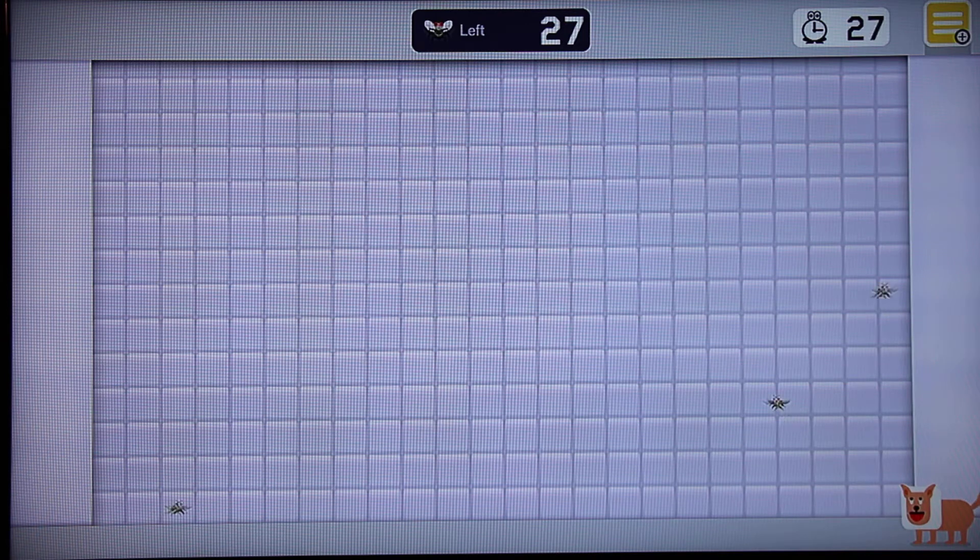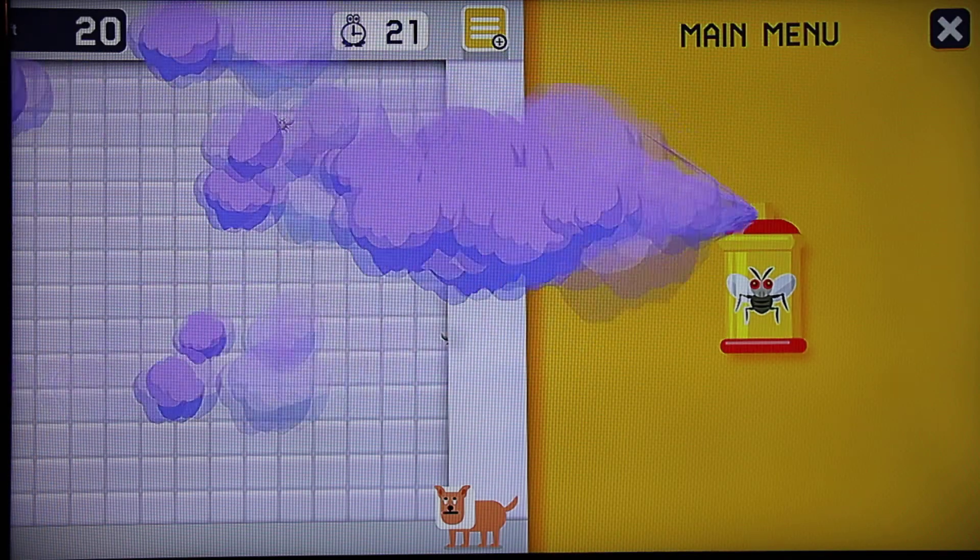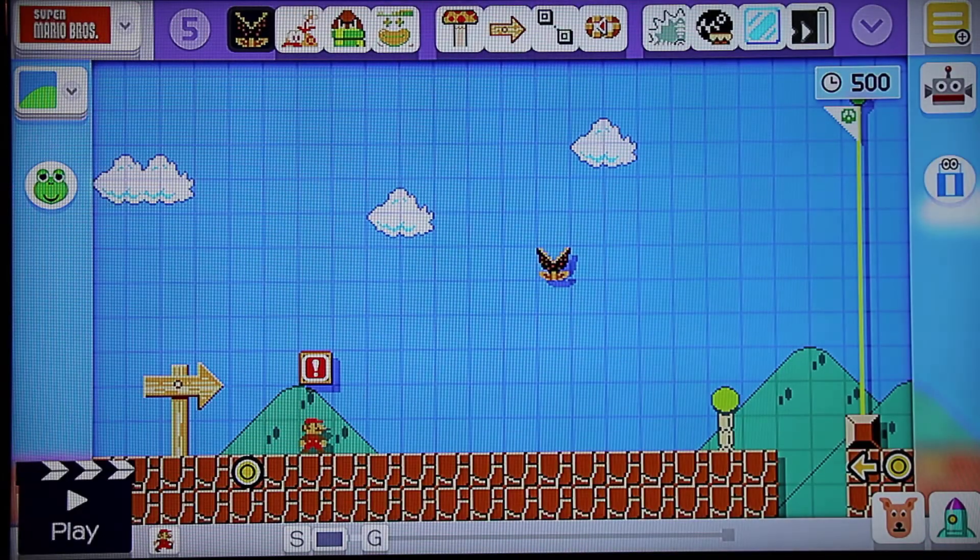This is especially helpful because one of the mystery mushroom costumes is only unlockable once you beat this fly swatting minigame, which a lot of people thought was random, but now you know. Just shake a muncher a couple times, and you will trigger the fly swatting minigame.